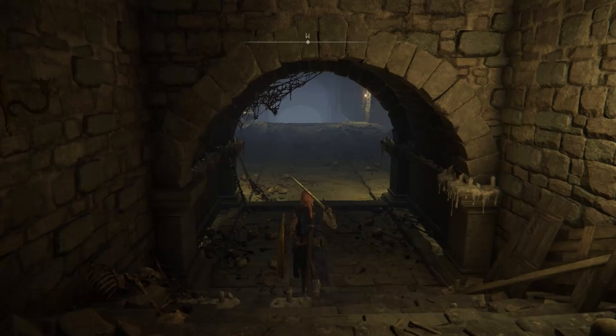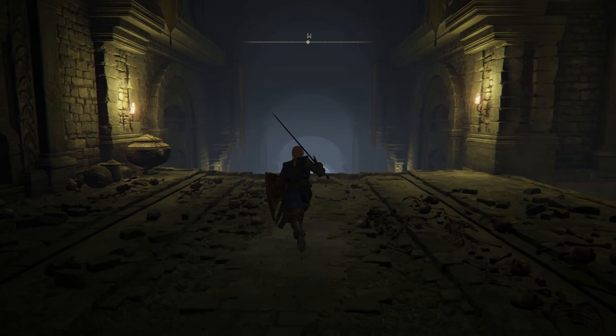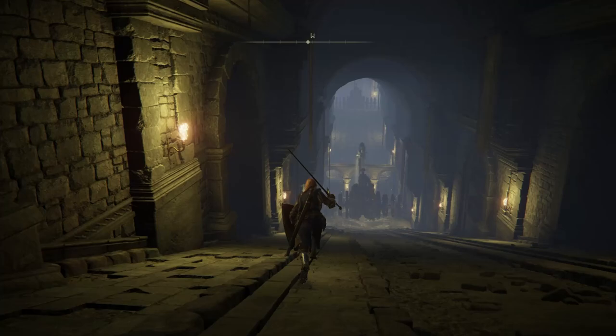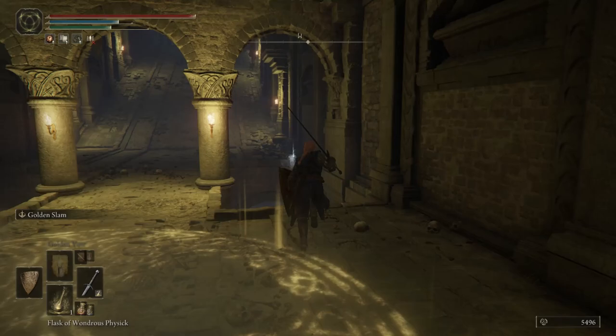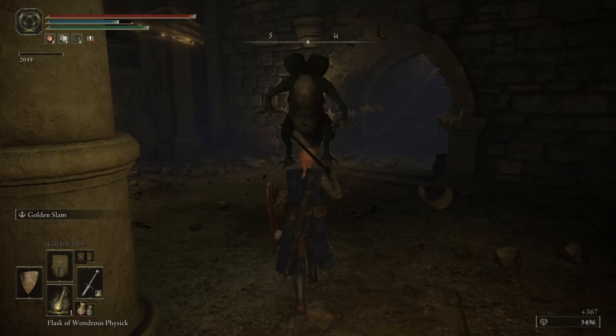Just follow along and you should be fine. I'm going to show you how to destroy the chariots because we'll need to do that to get to the boss fight. First off, you want to run and go into the crevice on the left. Wait until the chariot goes by, then run away right as it leaves — do not waste time. Now you're going to want to roll down here. There will be a few Basilisks you need to fight.